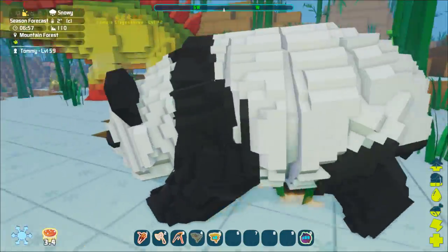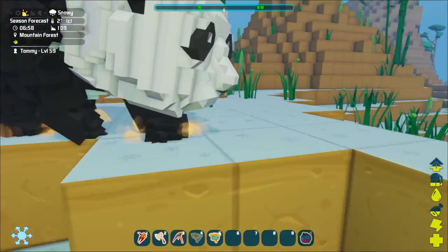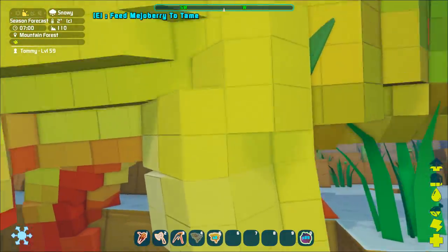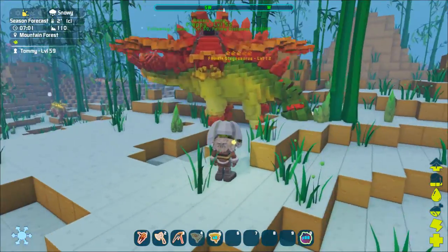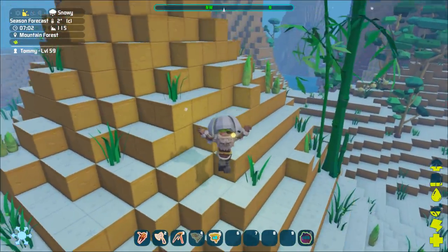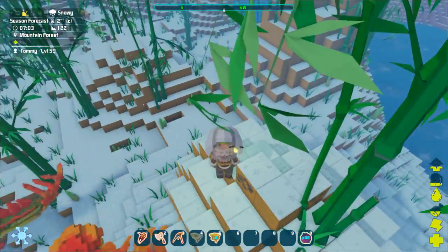When I get close to the panda it says something about a blessing. Do I have to knock it out with my bow? I'm not sure. Maybe I should just try to tame another stego. If it fights me again, I'm just giving up on this biome. So far there's not too much cool stuff here — I really like the bamboo, but apart from that it's really cold.